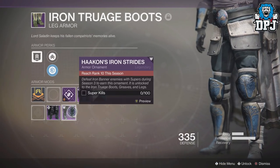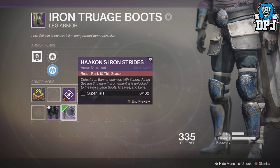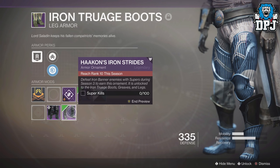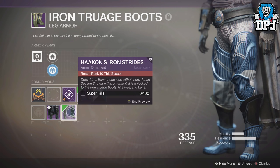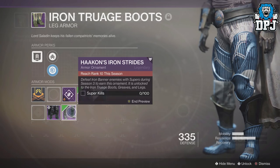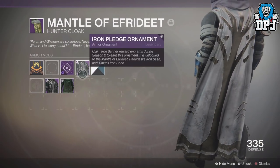The hunter leg armor ornament for Season 3 is called Hacken's Iron Strides. For these you need to reach rank 10 during the season, and also defeat Iron Banner enemies with supers during Season 3 to earn this ornament. It's unlocked to the Iron Trage Boots, Greaves, and Legs — and in total you need 100 kills.